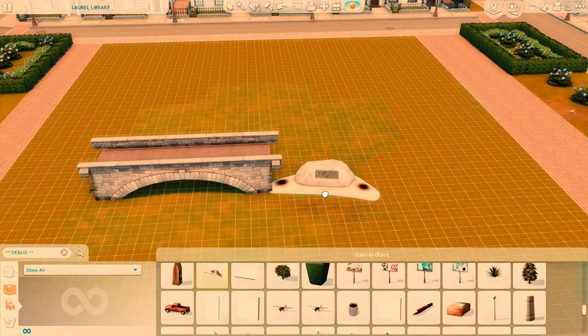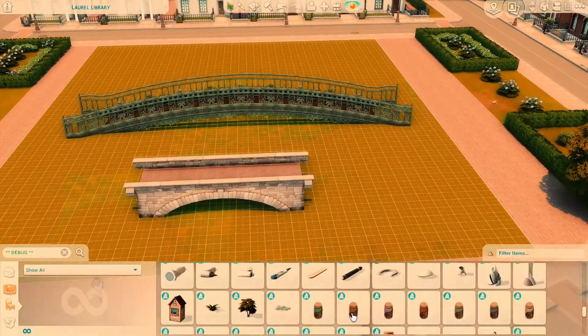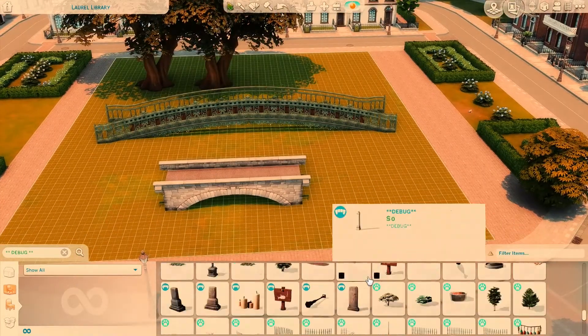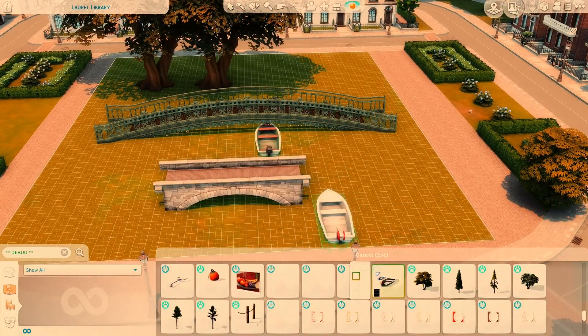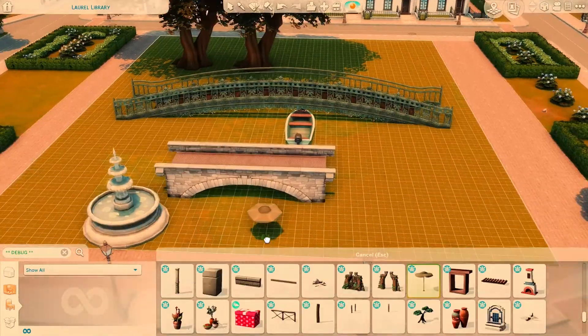Hi guys, it's Kiarko here back with another speed build. This is a speed build of Pebble Pond Park, which is just this cute little name I came up with for this park that I made. The reason I wanted to make a park is just because I wanted to play around with these two bridges that I picked out from the debug menu.